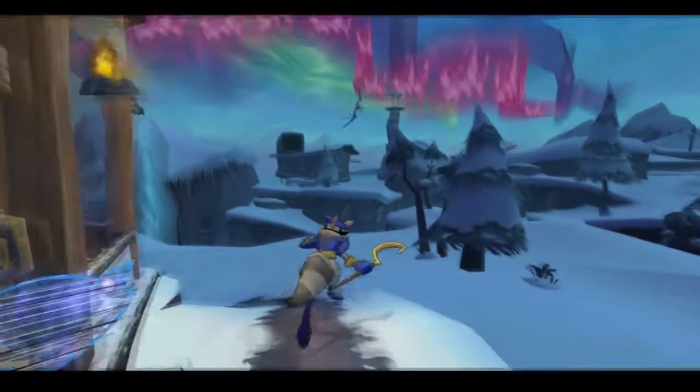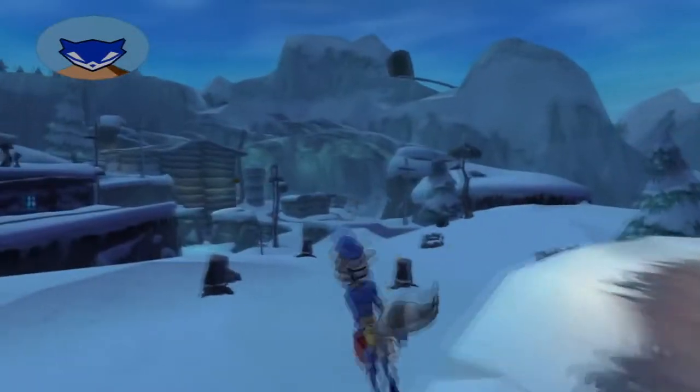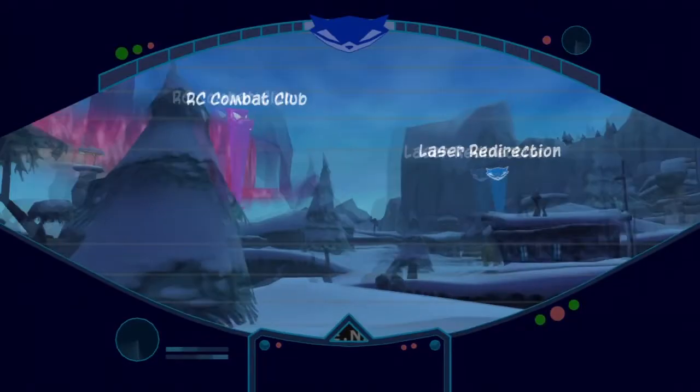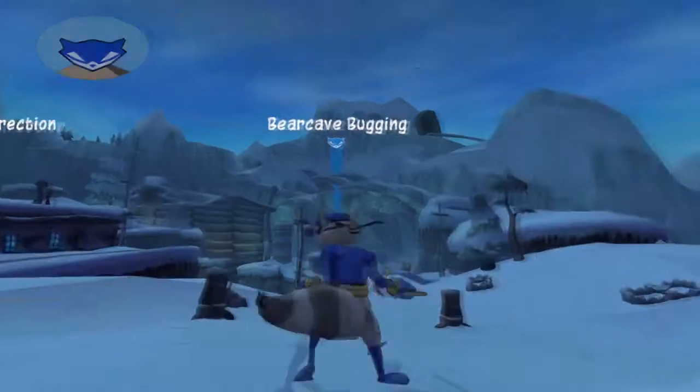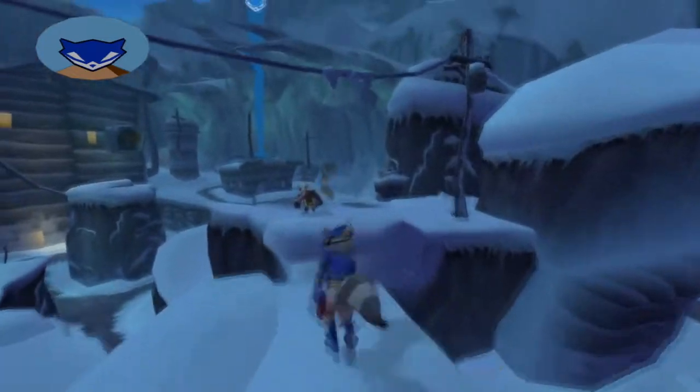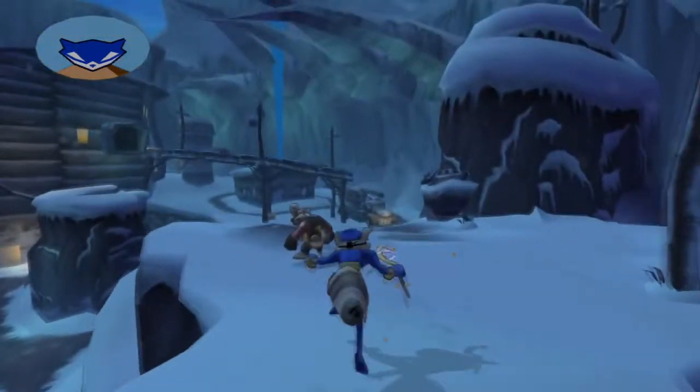Welcome to the Sly 2 Band of Thieves 100% Walkthrough on PlayStation 3. This is part 39 and we are still doing episode 7. Today we're going to do Beer Cave Bugging and then we're going to do another Sly mission after that.